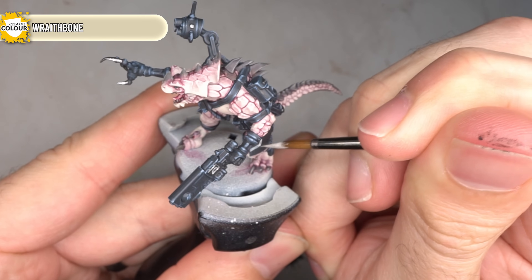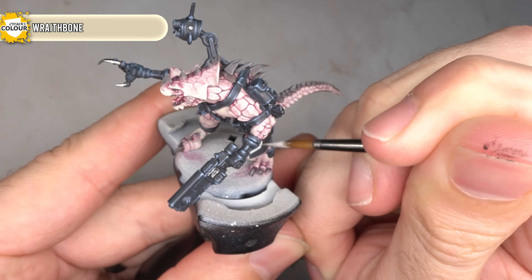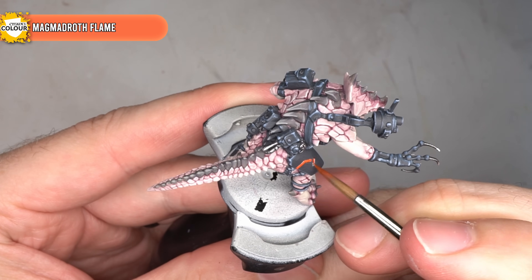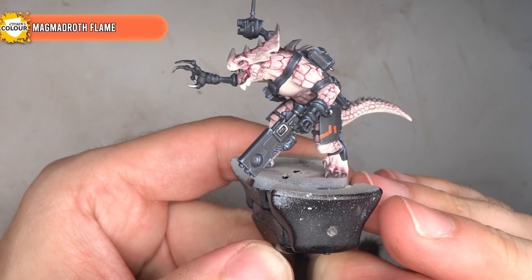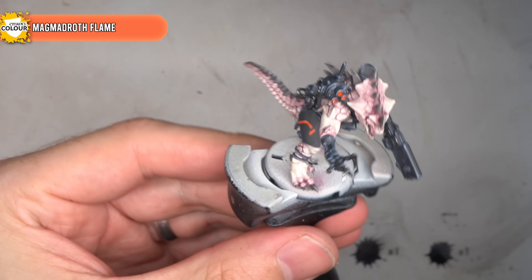In addition to this, some chunky angular lines of Wraithbone were painted onto the flat panels on the legs, creating the appearance of alien markings or text. Both of these areas were then given a coat of Magmadroth Flame. Over the lenses, it helped to create a bright orange glowing effect, and over the armour it gave that text a bright contrasting orange to break up the otherwise flat black surfaces.